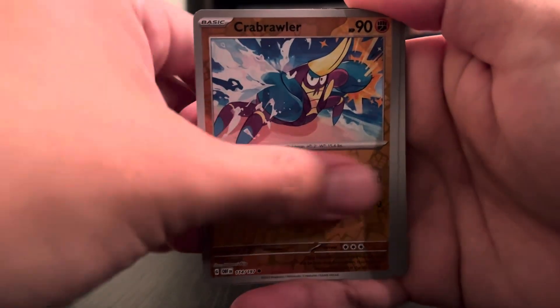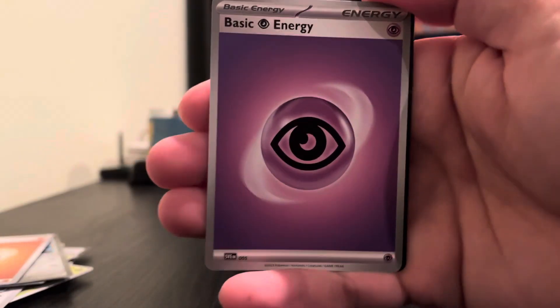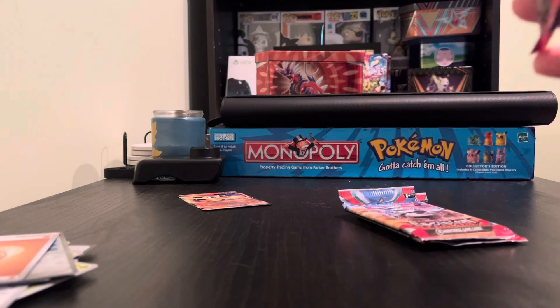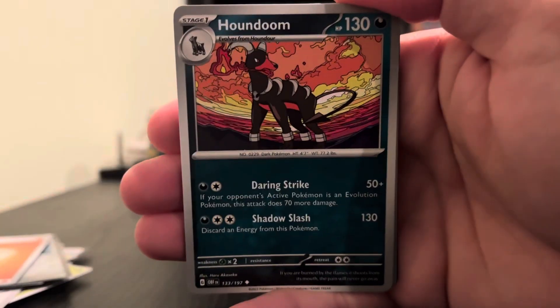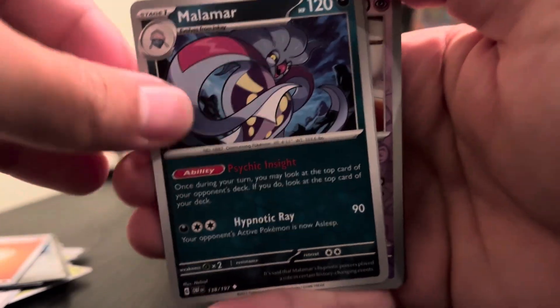We got Crabrawler, Scovillain, and Dark Tyranitar. Charizard, come on — just give me a Charizard, please. This is probably my last Obsidian Flames pack that I'll be opening — but don't hold me to that, because I might buy another one.